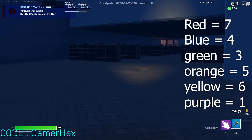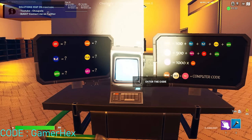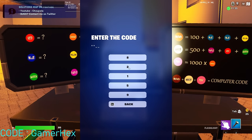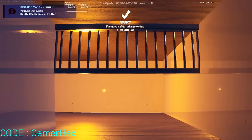You have to put all the values in to get the submission code. If the monster starts attacking, just do the code. The electricity is back, and the password will be 5, 6, 2, and 8. The password is the sum of all the values as we calculated.